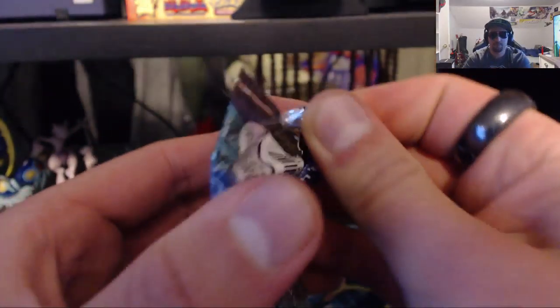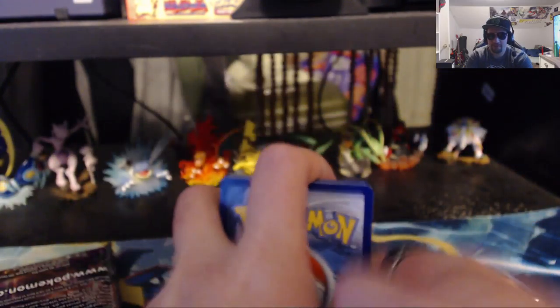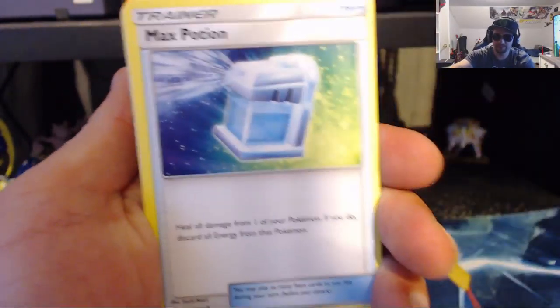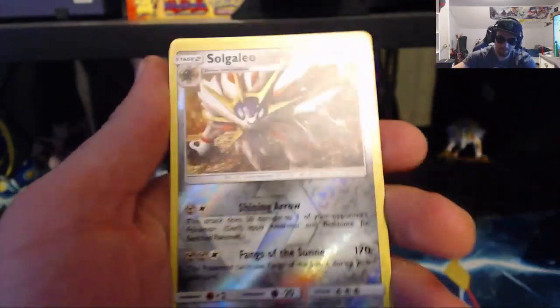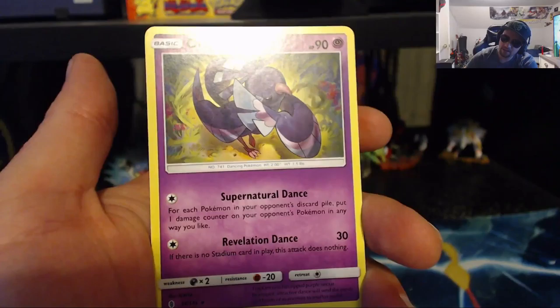Set it off to the side and we'll get into our next couple of packs. Five left including this one — we still got a chance for gold. There is the code for you guys. We have the Steel Energy to start us off, Clefable, Max Potion, Energy Recycler, Cottonee, Alolan Sandshrew, Stufful, Tentacool, Helioptile, the Reverse Holo Solgaleo — that is an awesome card — and the Regular Rare Oricorio.